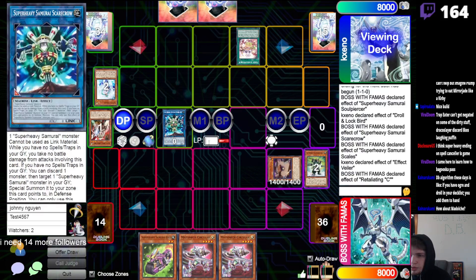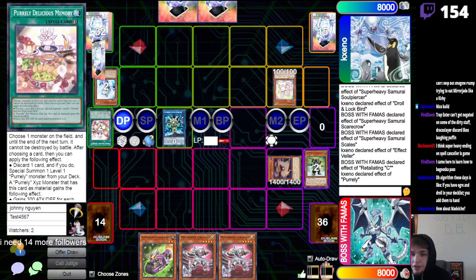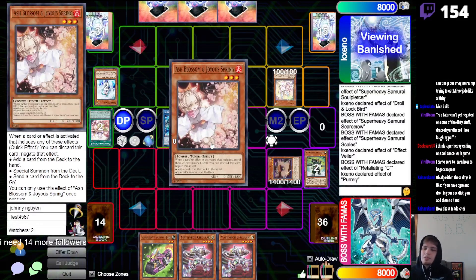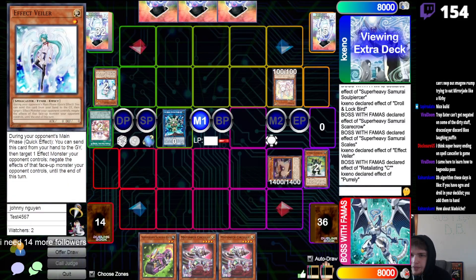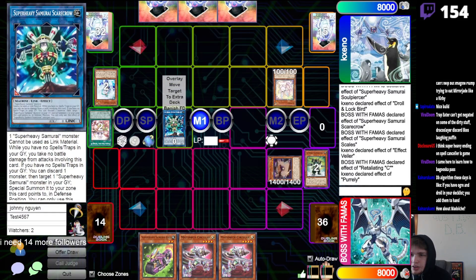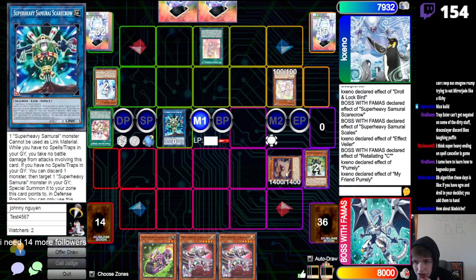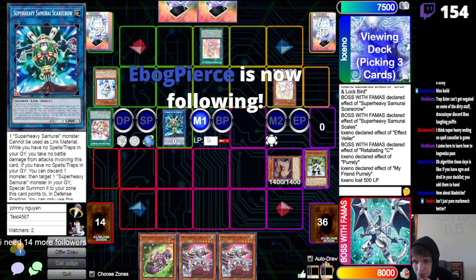I'm not too sure why you do that on the link one. Usually you do that in Retaliation C there — it's probably just a Zeus line. Unless we hit My Friend — and we hit My Friend, yep. So now they can set up a take negate, take negate. If you just use it on this, take this, and beat over that — so much better.